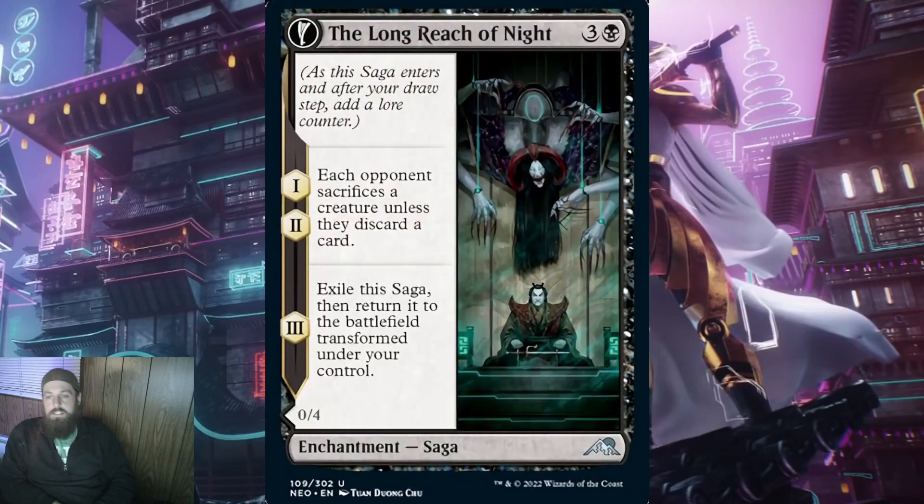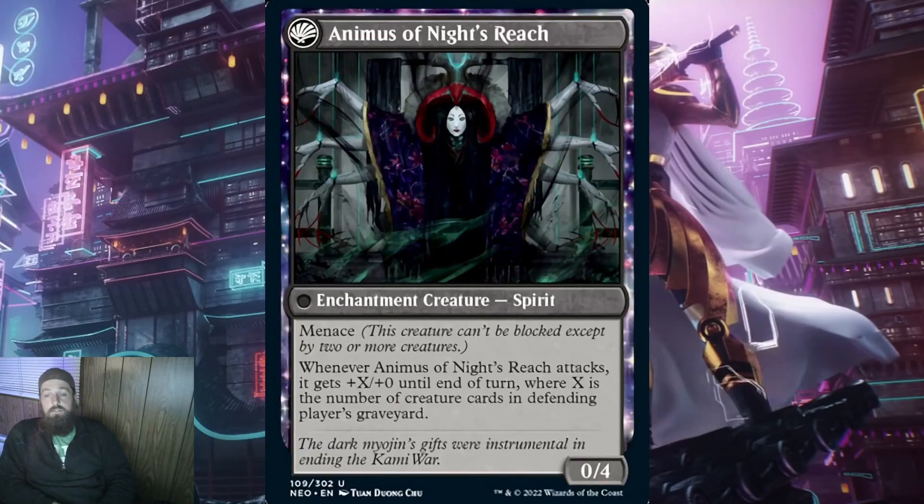Next, we have the coolest saga from black: The Long Reach of Night. This saga costs 3 and a black, and when it ETBs, each opponent sacrifices a creature unless they discard a card — then repeat on the second lore counter. No matter how this plays out, it's good for you. They discard a card on turn 4, which is likely not a cheap spell. Or you get to remove one of their creatures. The third option is you force them to cast an enchantment removal or counterspell. Either way, you're getting some kind of card advantage. When The Long Reach of Night transforms, you get Animus of Night's Reach — a 0/4 enchantment creature spirit with menace. Whenever Animus of Night's Reach attacks, it gets +X/+0 until end of turn where X is the number of creatures in the defending player's graveyard. Against an aristocrats deck it's pretty good, and I find it refreshingly interesting that your opponent's graveyard matters to you for a change.